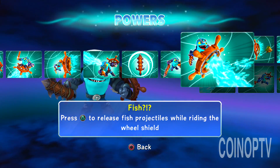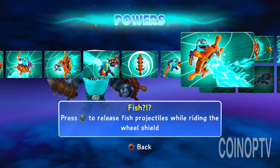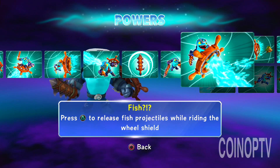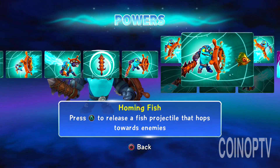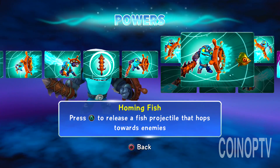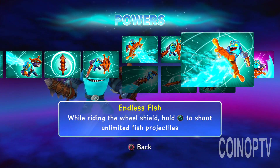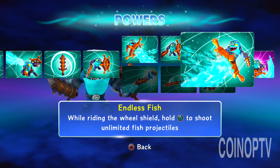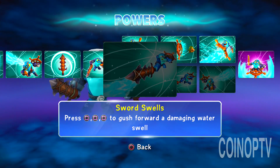And I went with the top path — press triangle to release fish projectiles while riding the wheel shield.